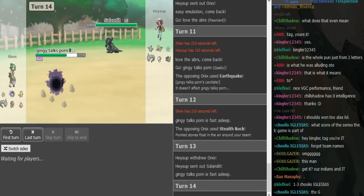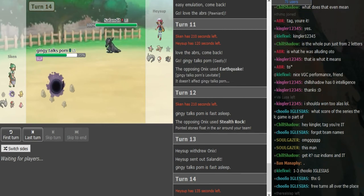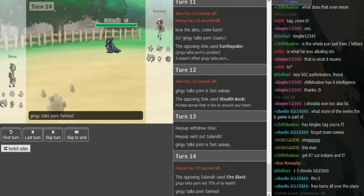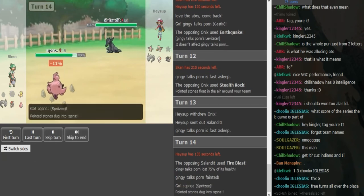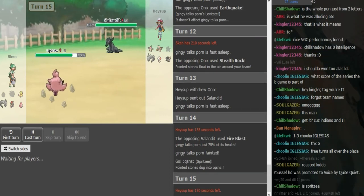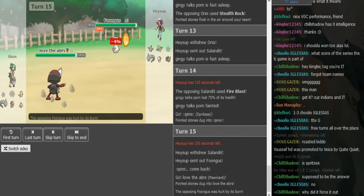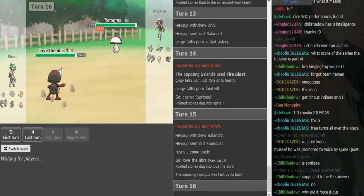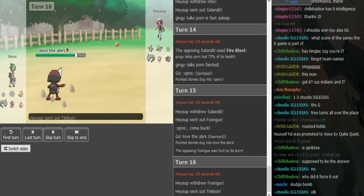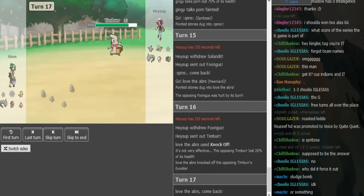Hard Salandit. Interesting play there, because Shadow Ball, if Ghastly had stayed asleep, would have probably killed it. This thing ain't very bulky. So we do see it pick off the Ghastly, and he goes Spritzy — so I think the Salandit must be Scarf. Even though Ghastly and Salandit hit the same speed, I'm pretty sure he was just assuming the only reason he'd go into Salandit is if it was Scarfed. So he goes to Spritzy anticipating that thing to be Choice Locked. This is probably definitely Scarf Pawn Yard on Sken's side, seeing that the Mienfu is not Scarf and the Ghastly wasn't Scarf.